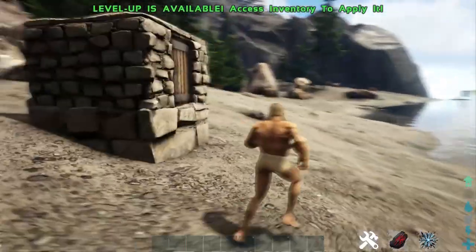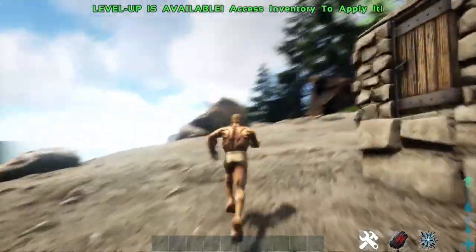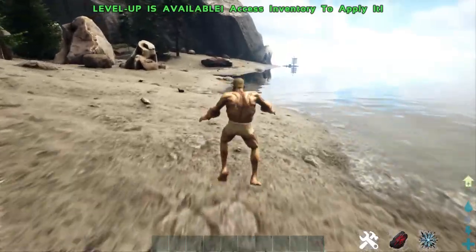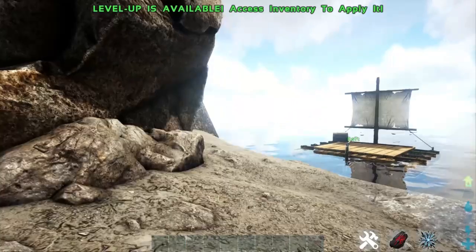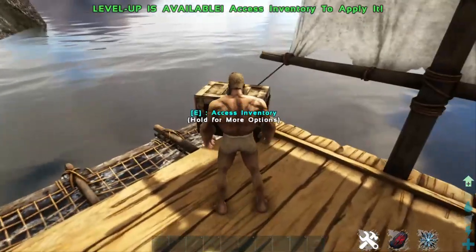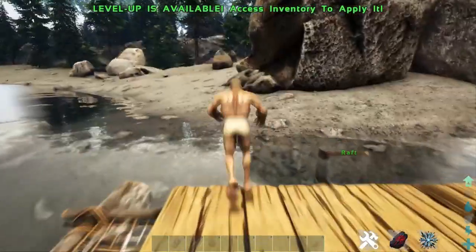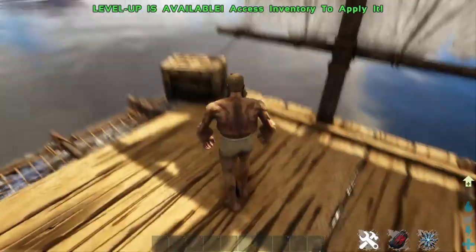No one will break into these things. I see them on the beach all the time and I guarantee at least one out of the hundreds I see probably has something hiding in it, but it's not worth the effort for most people to break your bed box. Also — I forgot to mention — always set a pin code, because otherwise your boxes are open by default. Just put random numbers in; no one's going to guess them unless you do something stupid like 1-2-3-4.